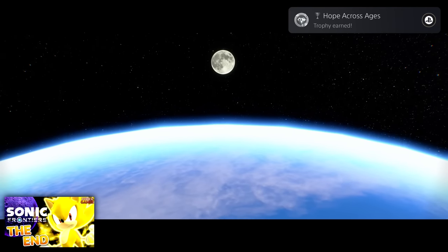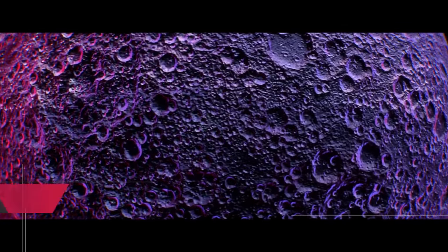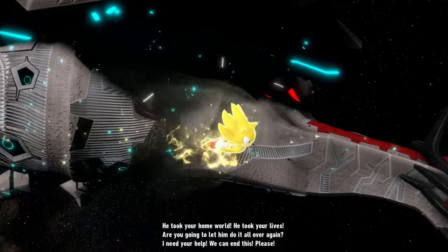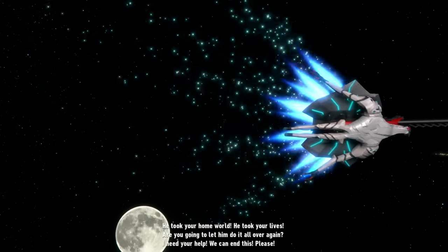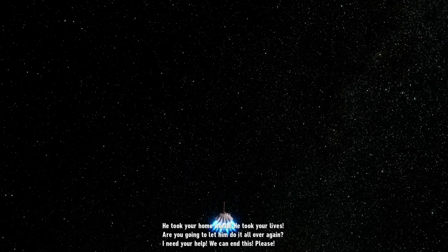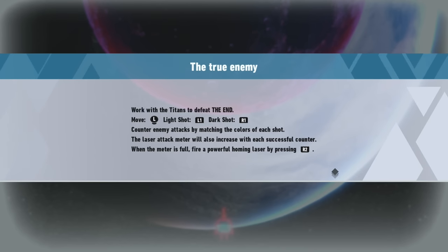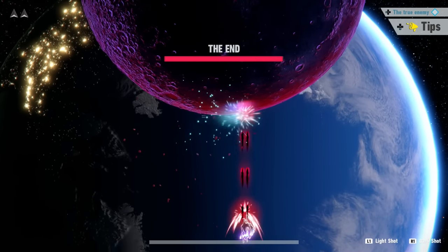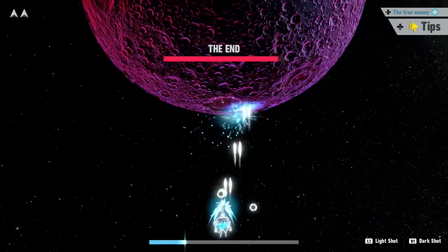Hope across ages. Look at us out here. Whoa — The End. He took your home world. He took your lives. Are you going to let him do it all over again? I need your help. We can end this. Please. Well, then here we go. The true enemy. Work with the Titans to defeat The End. Move the left analog stick, light shot with L, and dark shot with R. Counter enemy attacks by matching the colors of each shot. The laser attack meter will also increase with each successful counter. When a meter is full, we can hit with the homing missile. This is pretty similar to what we've done before — let's see if we can't beat this thing.